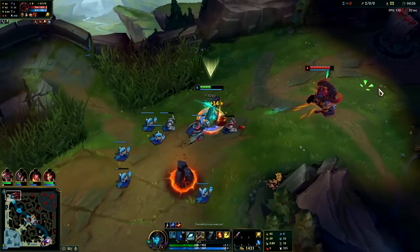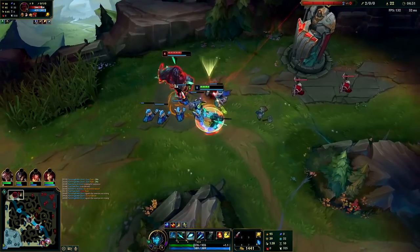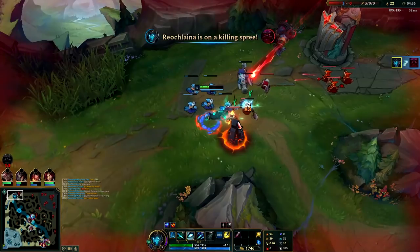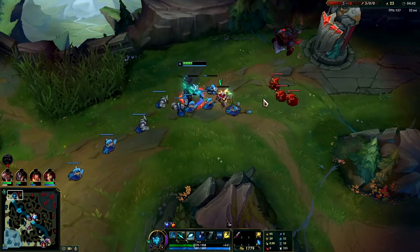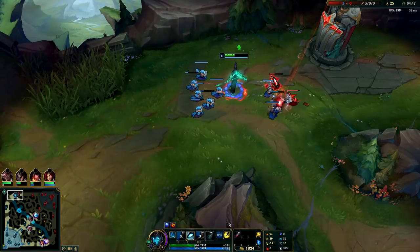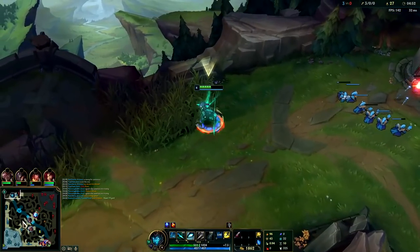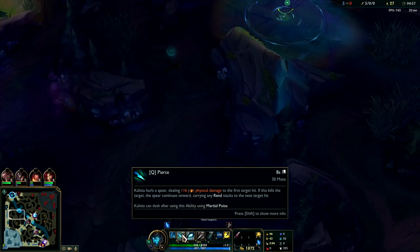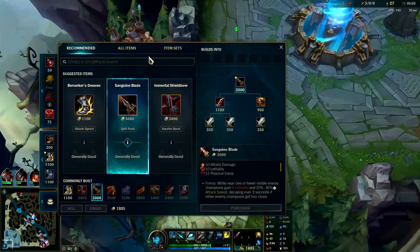We just missed cannon minion - tragic. If your Q does kill something, it transfers the Rend stacks to the next thing it hits. You can set that up particularly against melee champions top - it's really useful. Against jungle monsters too, you could put like 20 Rend stacks on something, finish it with a Q, and whatever your Q hits - whether it's a champion - you'll have all your E stacks on them. You can pull off some cheesy nonsense with that.